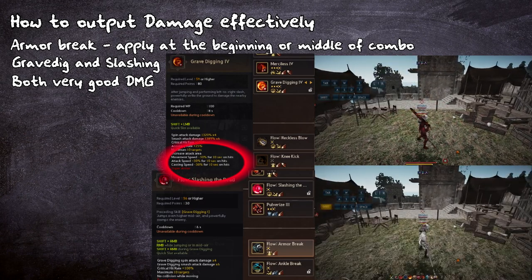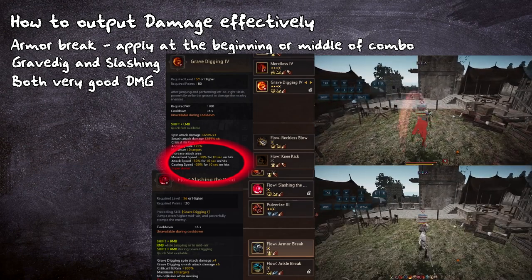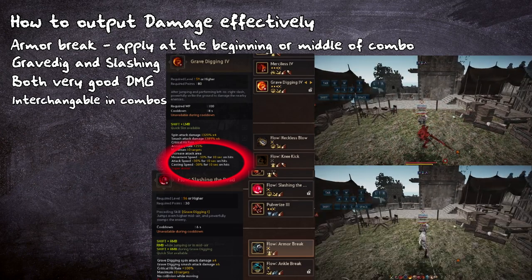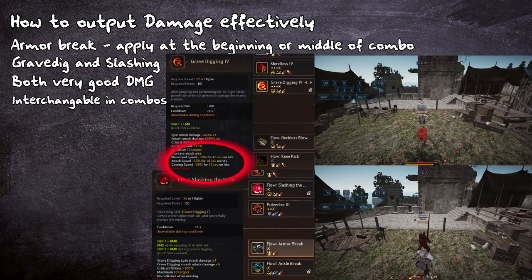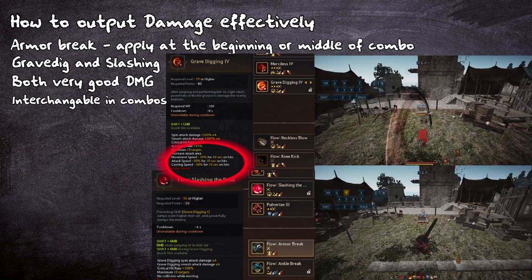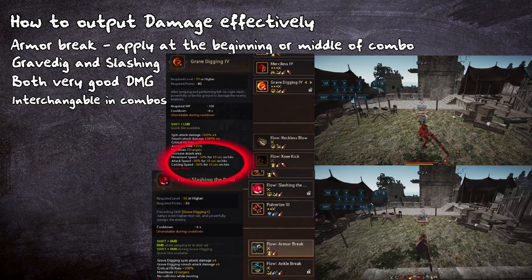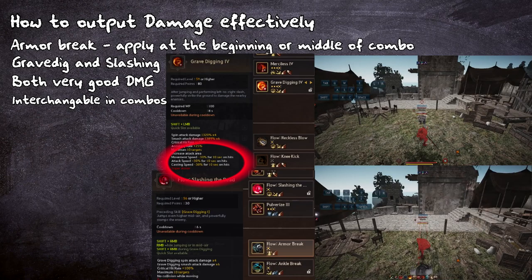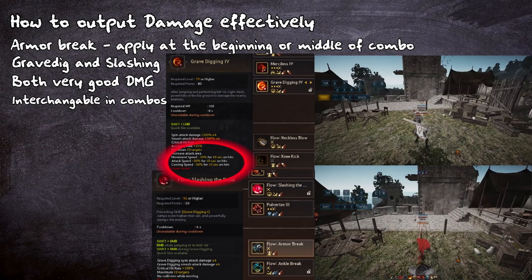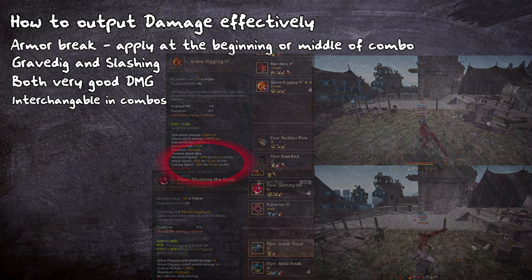Gravedigger also applies a heavy slow, so applying it at the end of the combo means your opponent won't be able to use their kit to its fullest. These two skills are also completely interchangeable in a combo. Whenever you use Gravedig at the beginning, you could use Slashing if Gravedig is on cooldown, and then use Gravedig at the end instead. This also helps if you are running the Gravedig Core, which is disgustingly strong with Ignore KD Crystals. Since Gravedig Core applies a CC, you must use it when the CC counter is over 2.0 already, hence using it at the end.